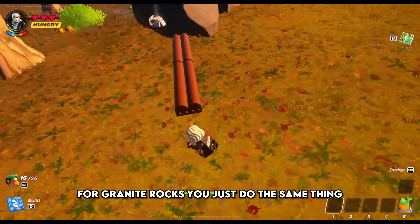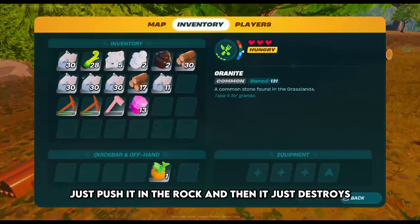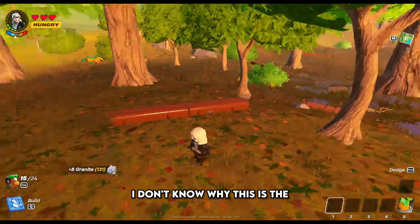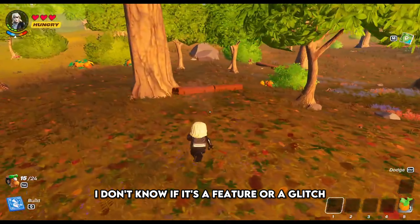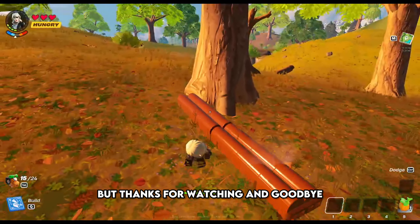For granite rocks you do the same thing — just push the mechanism into the rock and it just destroys it. I don't know why this is a thing or if it's a feature or a glitch, but thanks for watching. Goodbye!